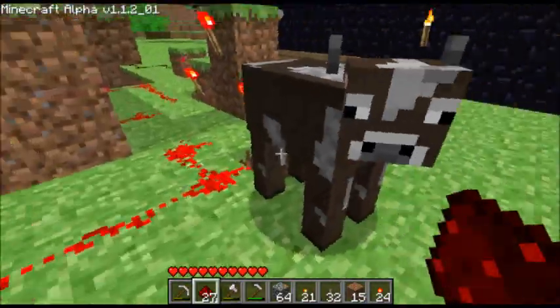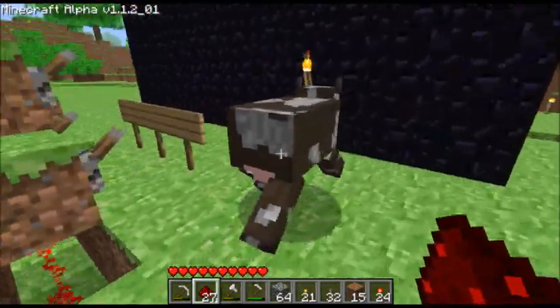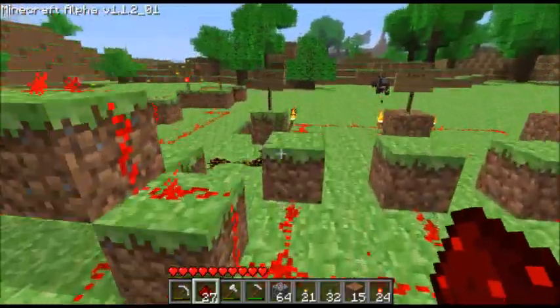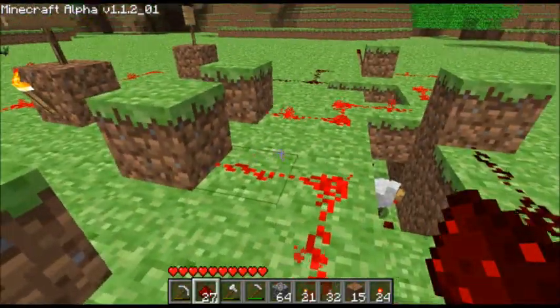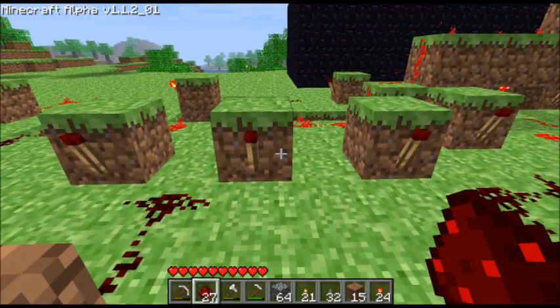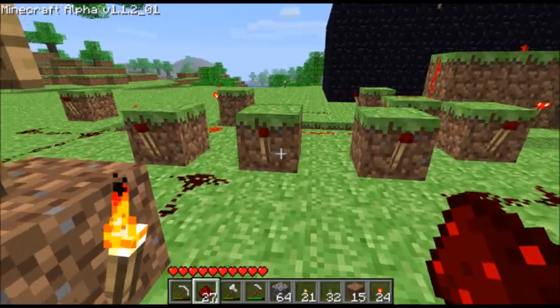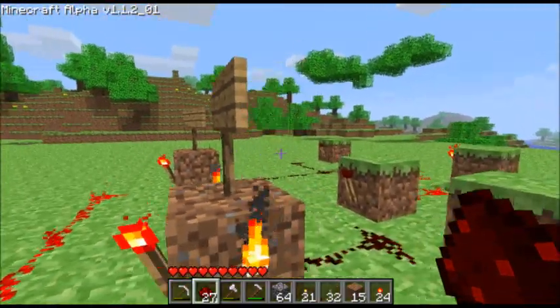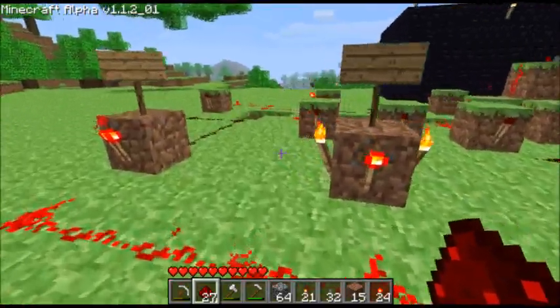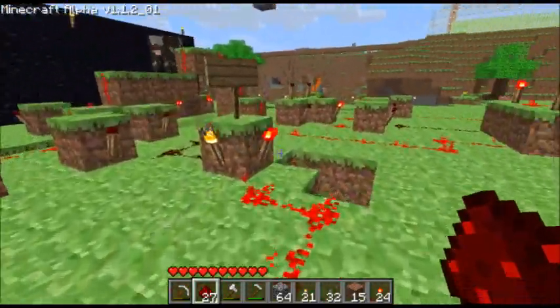And here's a cow listening to me lecture. Over here on the right half, we have all the logic responsible for the carry output. Basically, it just checks for any combination of two inputs being on — 1 and 2, 2 and 3, or 1 and 3. So an AND gate for each possible combination of two inputs, and then all three of those are ORed together and fed over to the carry output.